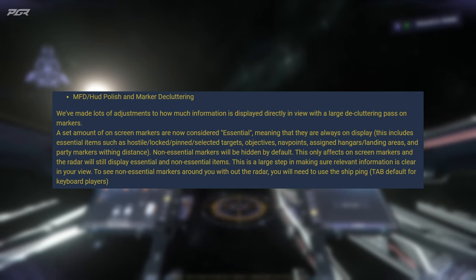A set amount of on-screen markers are now considered essential, meaning they are always on display. This includes essential items such as hostiles, locked pin, select targets, objectives, nav points, assigned hangers, landing areas, and party markers within distance. Non-essential markers will be hidden by default.